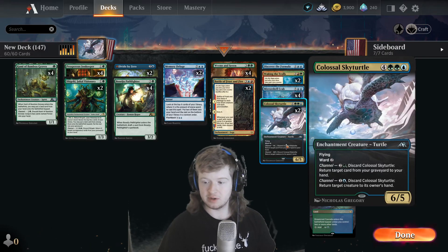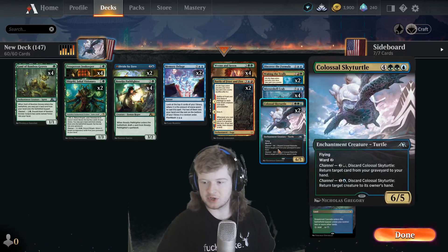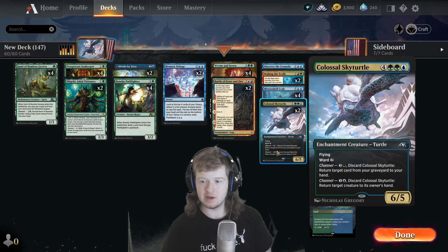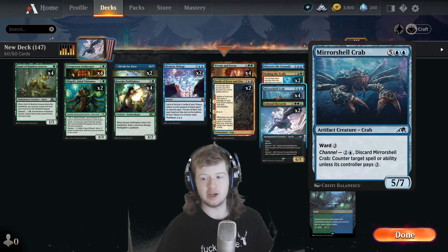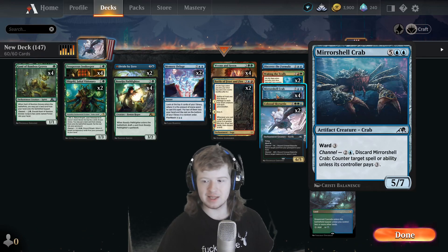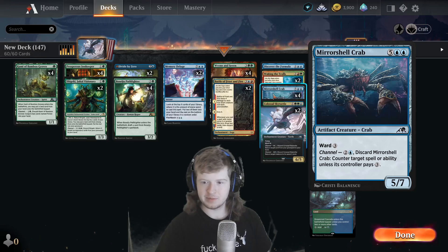Colossal Sky Turtle's other channel ability lets you bounce a creature, which is solid. You can bounce a creature combo late game, or it's just a big turtle. Meershell Crab I think is a phenomenal channel creature, more so than Sky Turtle. Countering stuff is super good — they have to pay three mana, which is a lot, and then if you slam this it's a 3/3, it's hard to deal with.